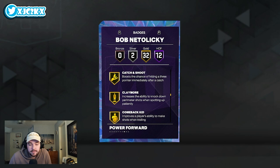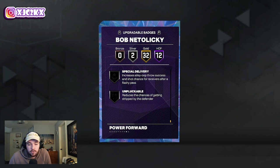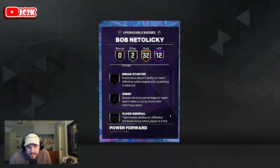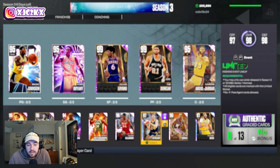32 golds as well, including badges like back down punisher, fast twitch, masher, post spin, rise up, amped, catch and shoot, corner specialist, dead eye, guard up, limitless range, slippery off ball, bailout, quick first step, five-out, ankle braces, clamps, challenger, glove, interceptor, off ball pest, pick dodger, silver bully, and rebound chaser. Badges you can add include break starter — that's a big one — plus unpluckable, dimer, needle threader, ankle breaker, blinders. But really the only key one to add is that break starter badge.